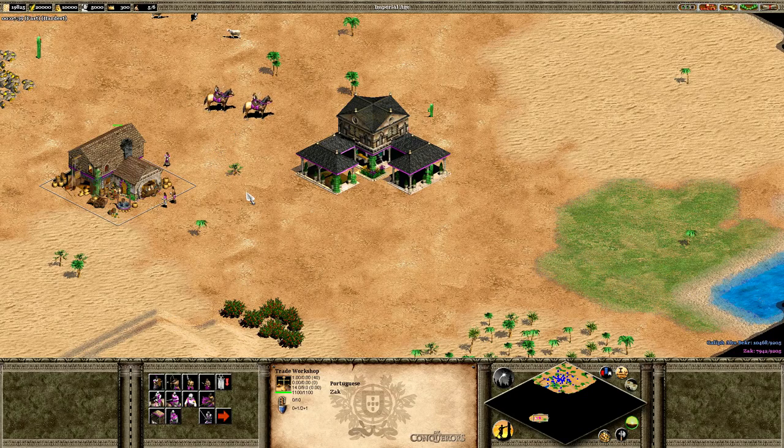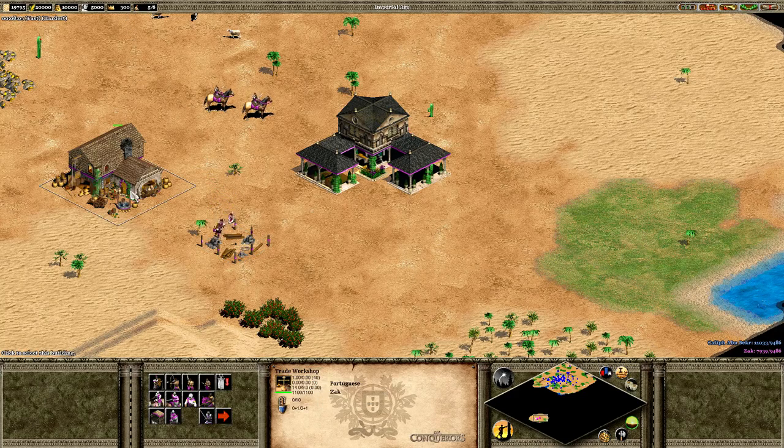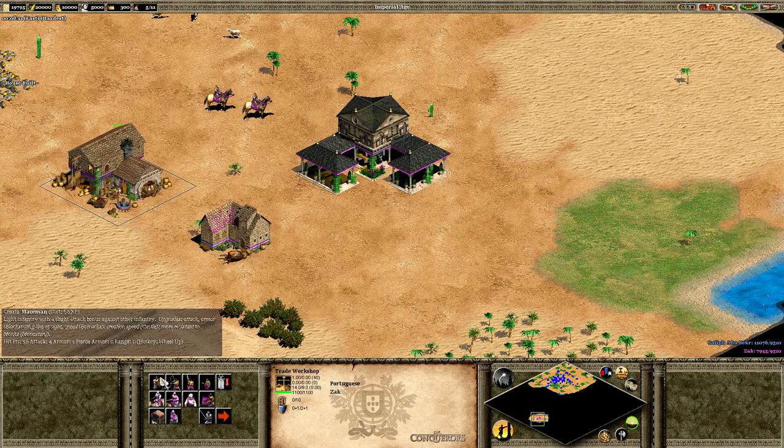So this is the trade workshop, and this allows us to spend experience. If I build a house I believe we'll get some experience for that. We've got 300 right now. We can spend experience inside the trade workshop to get more units or different units that we couldn't already get. This mod adds a ton of units — I believe there's over 100 new units and buildings in total.